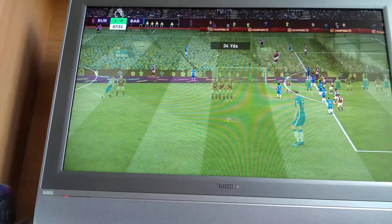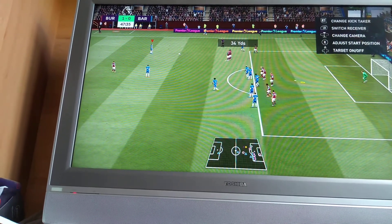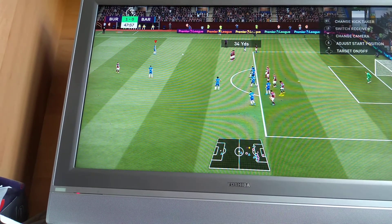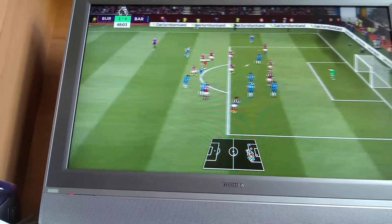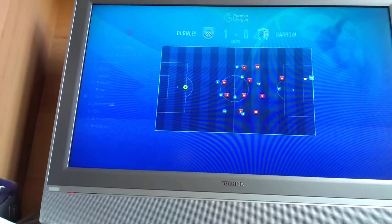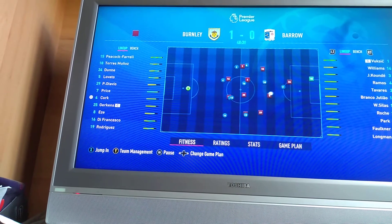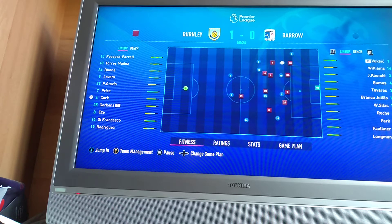Faulkner standing over this free kick. I'm not going to shoot - why would I shoot from 34 yards? I think I'll play the short one. Williams - shoot! He's only a right back, but it was a decent connection, just too much height on the ball. It was in line for the top corner, just not the right height.